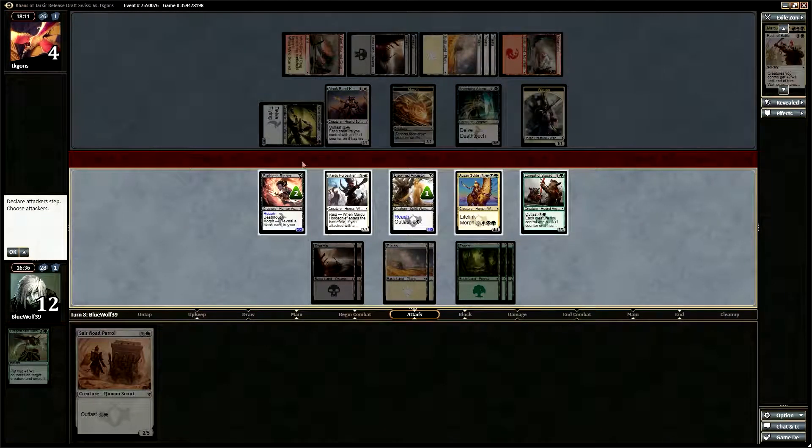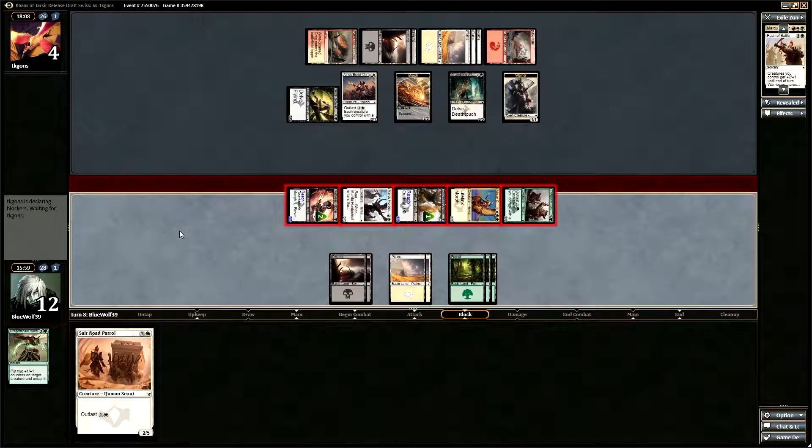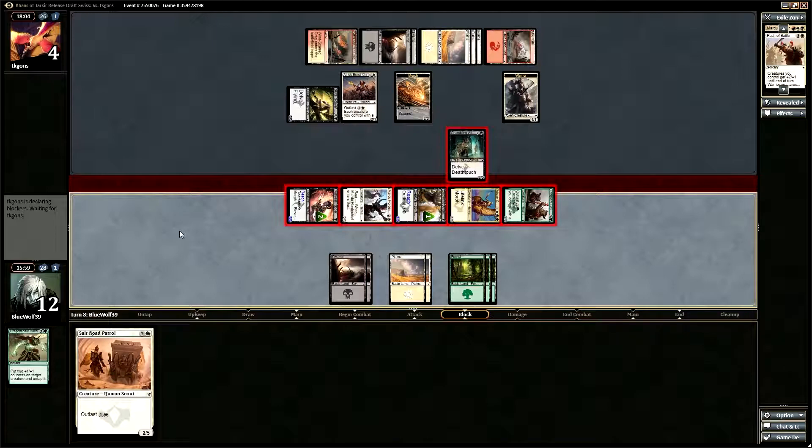I can attack him with a 3/3 and take out some of his guys — that might not be too bad. Maybe I just do the death touch thing. If I attack with all five, that's going to go very horribly. His Shambling Attendance isn't going to die and I don't really have anything to deal with it — well, I have Suppression Field. The only thing that's going to die is my Morph. Screw it, let's see what he does. All in — I'll let him decide how to block. That's what I figured, and I'm okay with that. All the rest of his creatures essentially die.